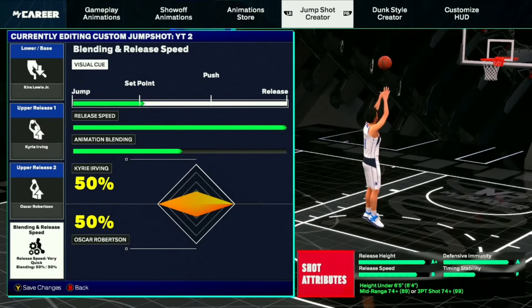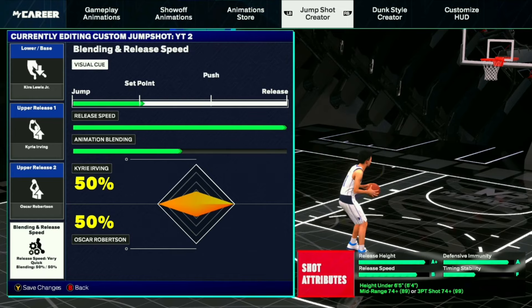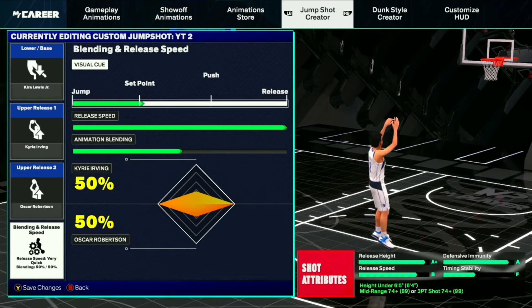So this is the second jump shot for all my people that aren't Starter 4. This is Kira Lewis base, Kyrie Irving release 1, release 2 is Oscar Robinson. 50-50 blend, 100% speed. And you're going to want to use set point, because this shot is much slower than every other shot in this video. It doesn't have an A-plus or an A-release speed, but if you're on set point, it's still really fast. The only thing with this jump shot is the consistency is kind of off — one game you'll shoot really good, the next you'll shoot really bad. So you've got to be a really good shooter to use this jump shot. But I have a surprise for you guys after this jump shot, so make sure you're still watching.